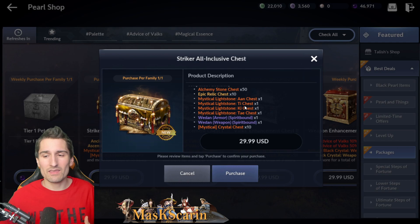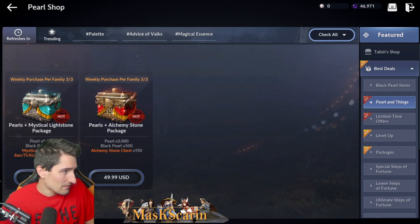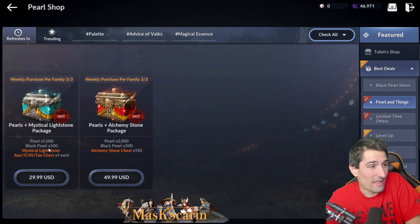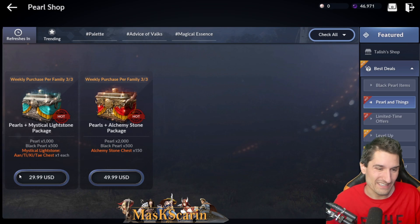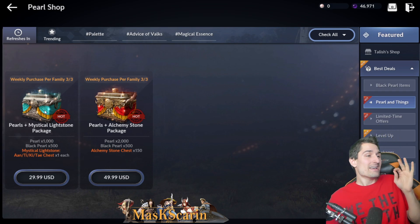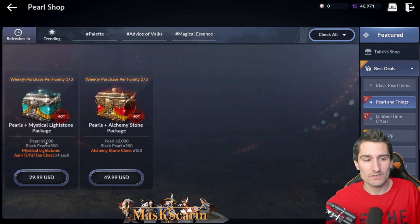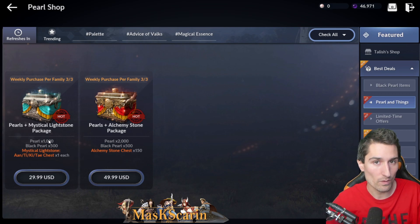The same thing I've been reviewing — this pearls and things chest we have available. It's less pearls than you're supposed to get, by like 215. You're getting double the black pearls for the missing white pearls, so that kind of makes up for it. But black pearls are just super undervalued for me right now. And these mystical light stones are just going to roll bad. This package is hardly any better than just buying actual pearls. I'd actually just prefer buying actual pearls because they're a huge limiting factor. You can farm the black pearls for free, so you're basically just getting 215 fewer white pearls with this package.